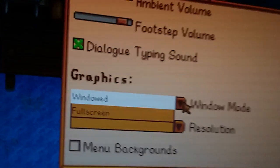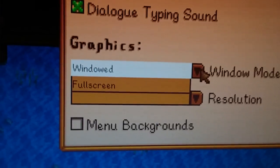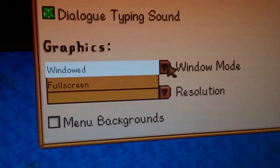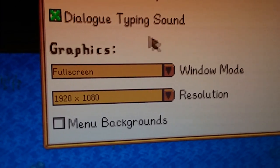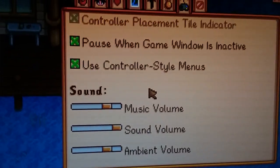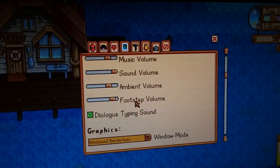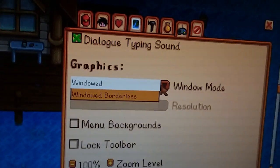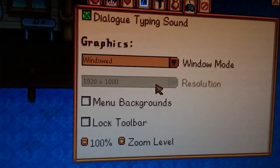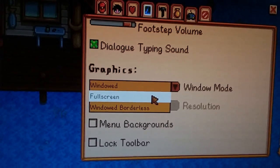When it's set to windowed borderless, the full screen option isn't there. You have to click it, change it to windowed, then go back in — and then the full screen option will be there. I'll show you one more time: hit windowed, go back in, and you'll see windowed borderless is there. But if you click back on it, there's no full screen option. You have to click windowed first, then click on it, then hit full screen.